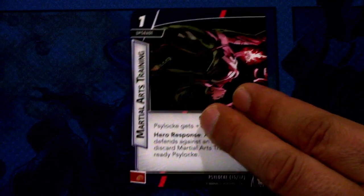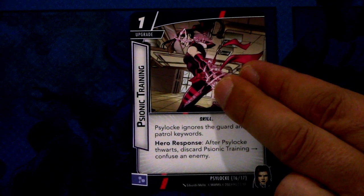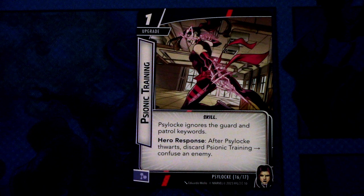Next up we have an upgrade — Martial Arts Training. It is a one cost upgrade, skill traited. Psylocke ignores the guard and patrol keywords. Hero response: after Psylocke attacks, discard Psionic Training. Then another upgrade: Psionic Training, a one cost upgrade, skill traited. Psylocke ignores the guard and patrol keywords. Hero response: after Psylocke attacks, discard Psionic Training — confuse an enemy. This can be committed as a mental resource. The hero response — I think you can decide when you trigger it, it's not forced. So you don't have to do it if you just want to ignore guard and patrol keywords while this is in play.